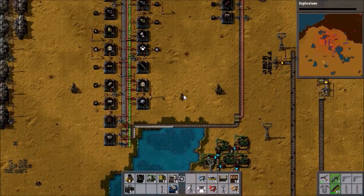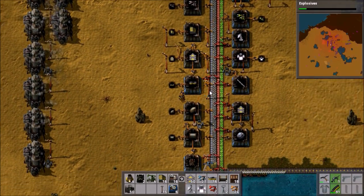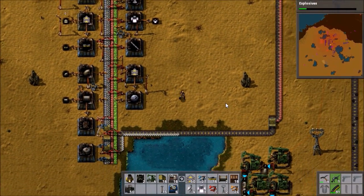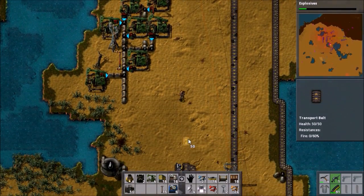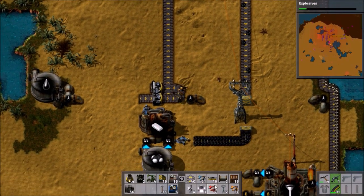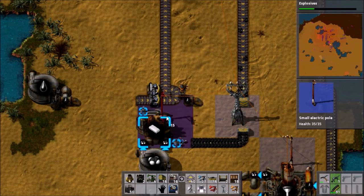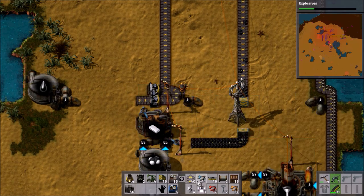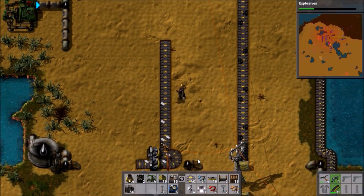Let's get some more conveyor belts — another hundred of them, that should be good. Barely any of these pump jacks are going, of course, because the oil is not being used up very fast at all. We've got that started off. Let's just stick the power supply in. We've got plastic being produced — awesome.